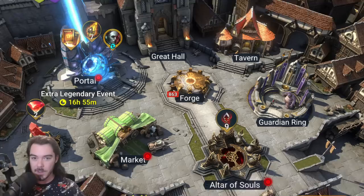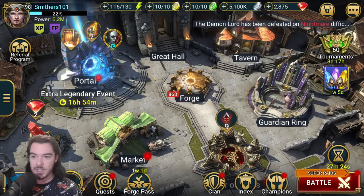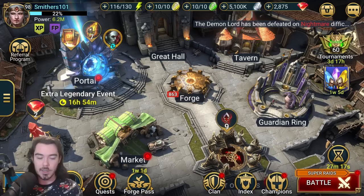We're going to be checking out Akoth the Seared. Here he is, fully awakened Six Star. This is one of the first champions you get — I think he's the second champion from Doom Tower Normal Secret Rooms. He was actually the first AoE HP burn champion I had on my account, but today we are on Smithers 101's account. Big shout out to Smithers for letting us jump on.